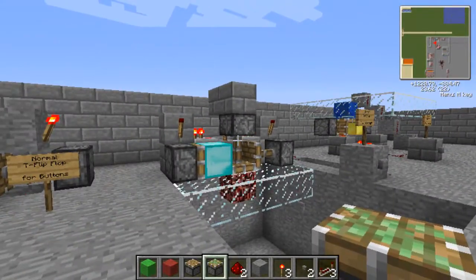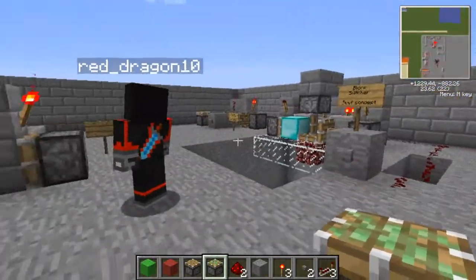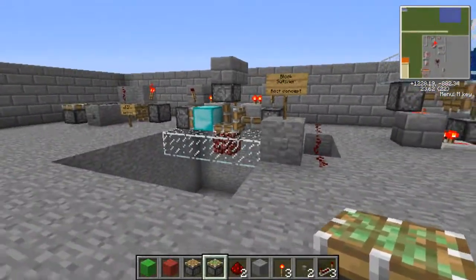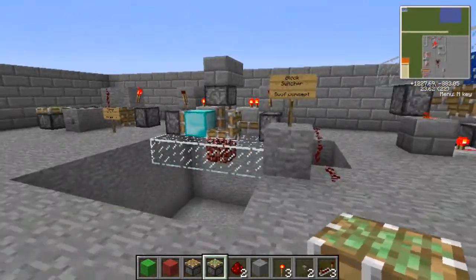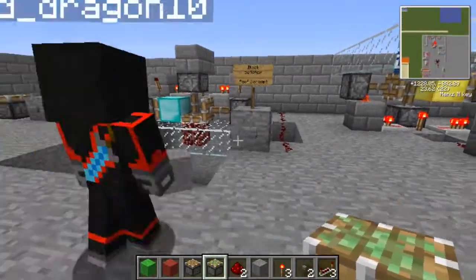Today we've got our block switches. We have two different types — or are we doing all three today? All three. There's one over the other side. These are the two main ones, so we'll stick to these ones. We'll add in the third one at the end, but let's just stick with these two.